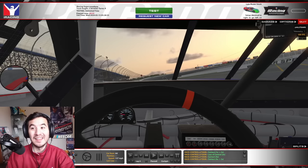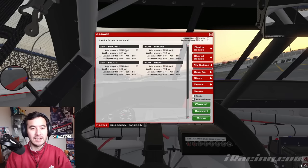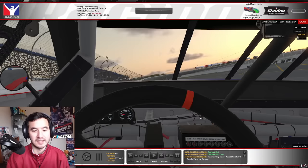Alright, so we are here in the late model stock at iRacing Super Speedway. This glitch is for the late model stock and we need a couple things in the settings. First up, I have a custom setup here that I will link to everybody, but you can use whatever setup you want as long as your rear end ratio is 2.8. You can kind of do anything in the middle or up, but 2.8 makes the glitch easier and we'll see why in a second.